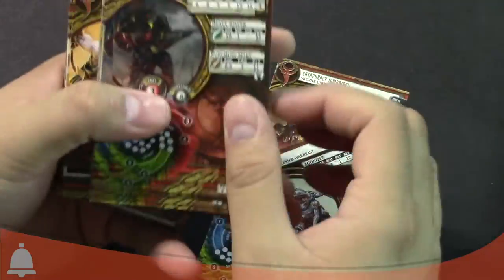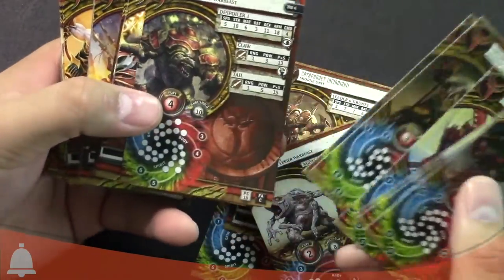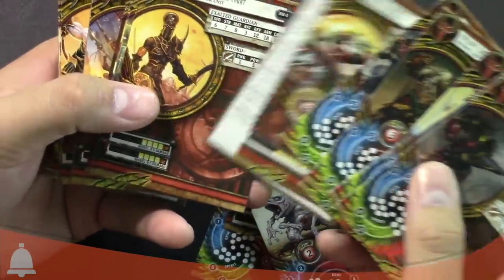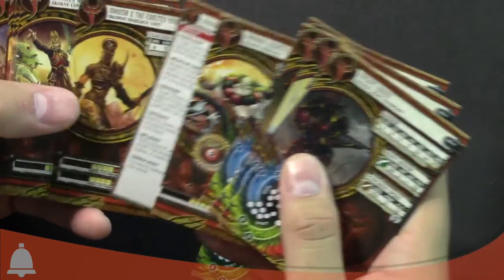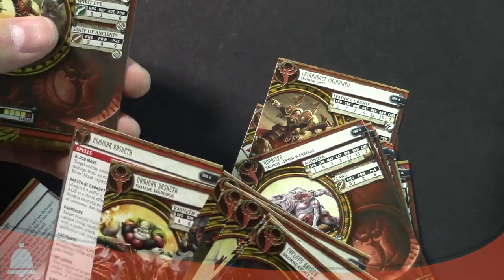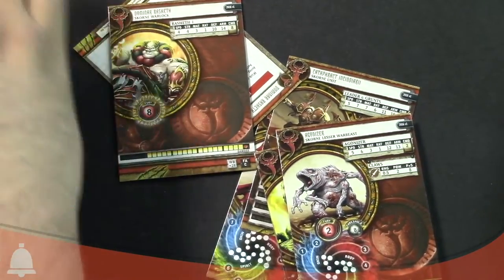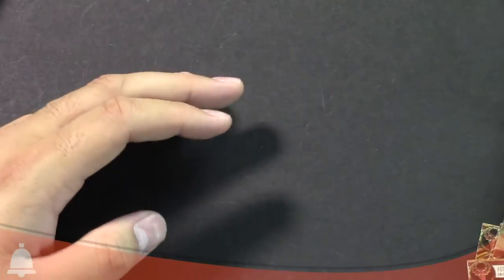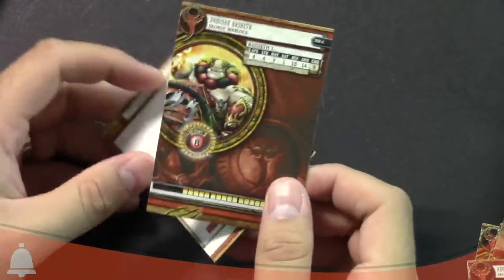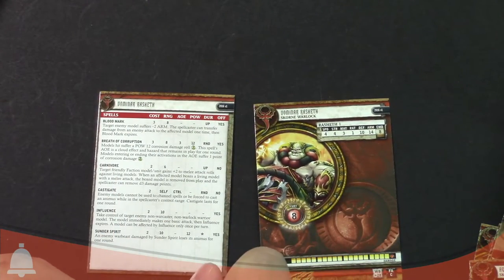I'm going to keep moving through here. I don't have time to show you guys all of them, and I don't think it would be very valuable. Let me grab — here's Makeda, the Warlock. I do want to take a look at that. I wanted to show off a Warlock card real quick, so let me move these to the side. Here is Dominar Ryseth — excuse me for butchering that.